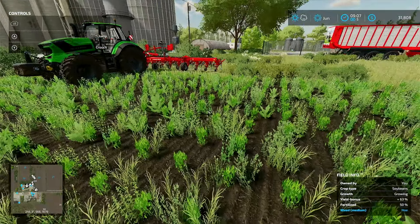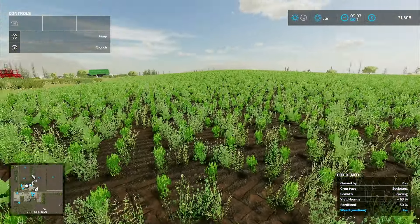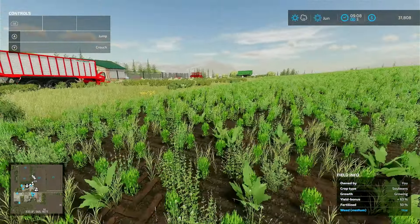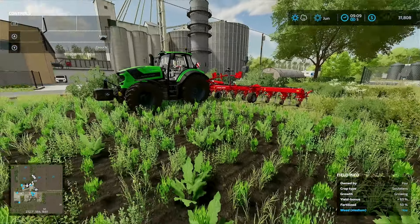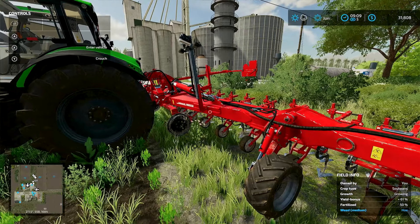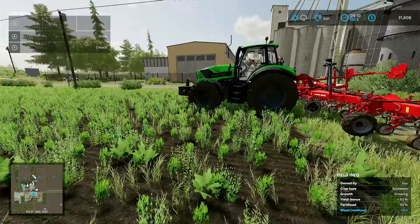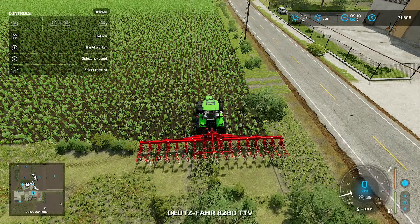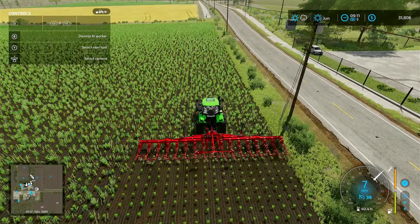We've rolled our field and gone into the next day — it is now June and it is full of weeds. It says it's medium weeds. Since we used a disc harrow, we missed a weeding session — we didn't have to do the one right after cultivating. The drawback is you get medium weeds. So instead of a regular weeder, you have to use a hoe. A hoe will get medium or small weeds — you also need it for potatoes. We're getting all the weeds out nicely.